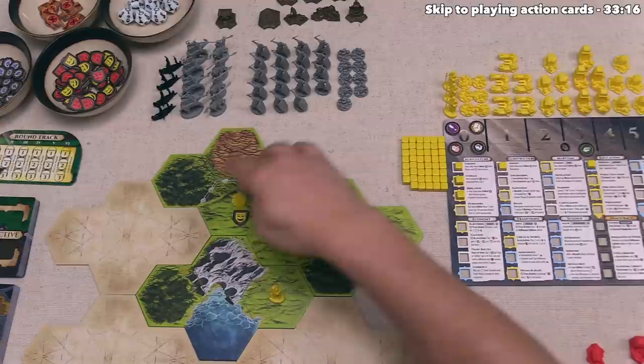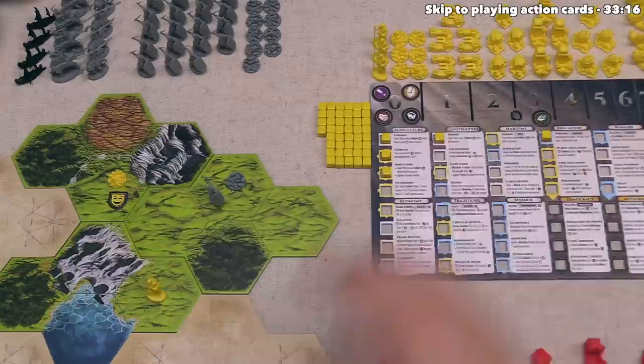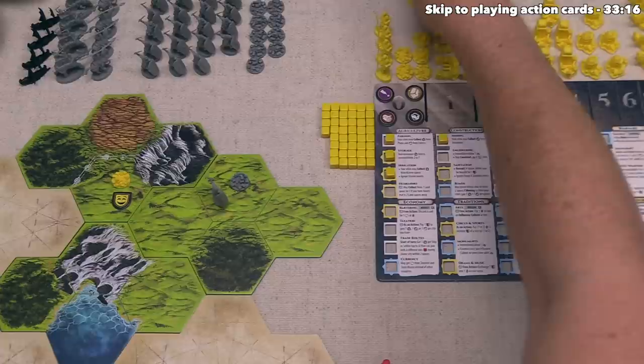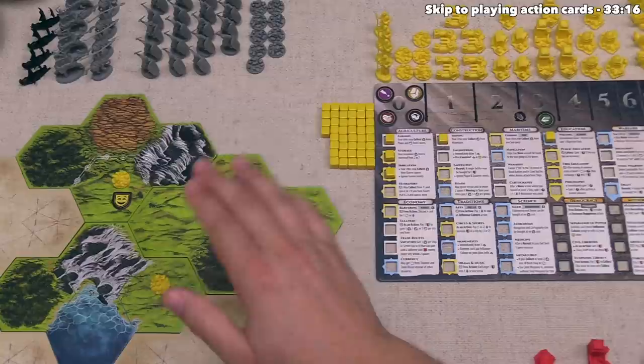After that, the event can be discarded, and then the yellow player can take three more cubes from their supply and fill this event track up so they will perform another event once all three of these have been placed. After that, the yellow player can take their second action, and they are going to found a new city right over here. This settler is going to go back to their supply, and they can put a new city on that spot — and of course it starts at the neutral mood.